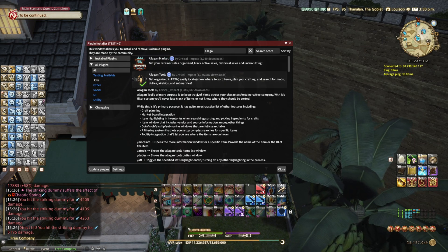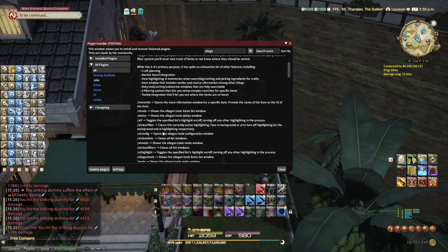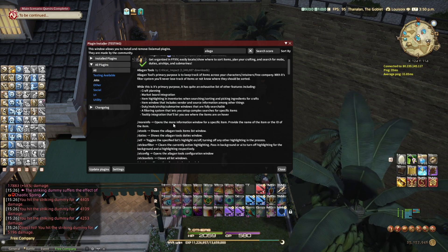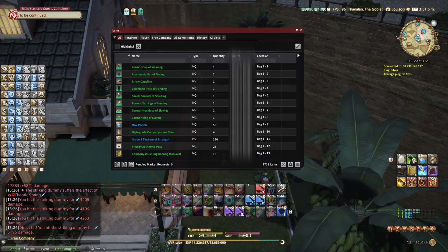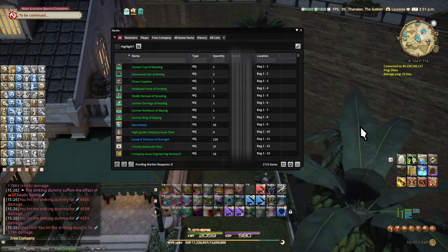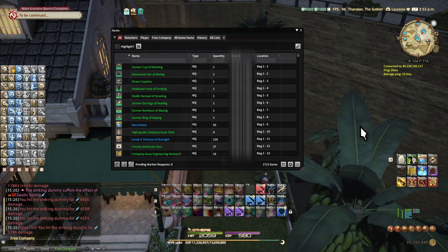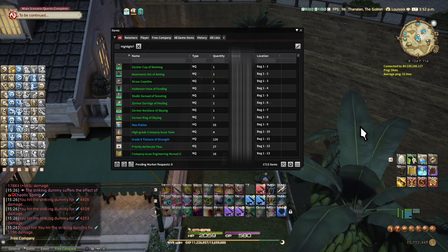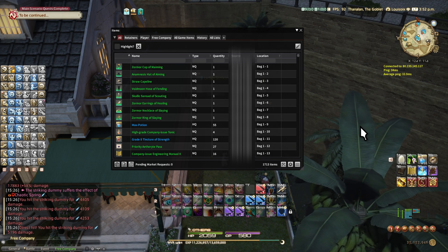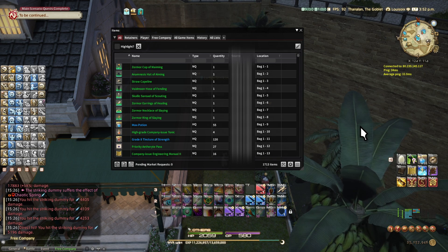Number three: Allagan Tools. At first this seemed like a lot of information and looked really complicated. But if you read the first line, it basically keeps track of your items across your characters, retainers, and free company. If you open it up, it gives you an entire list of every single item you have and tells you the exact location of where they are — so you don't have to go through every retainer, every bit of inventory, your glamour chest, or your free company chest.